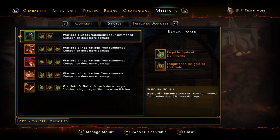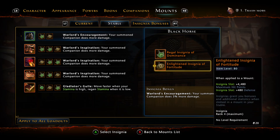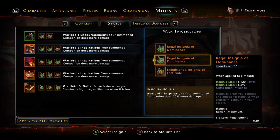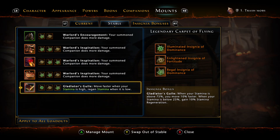I play with Dominance in Regal and Fortitude in the Enlightened slots, because as I said, Companion Influence matters — the more Companion Influence you have, the more damage your Xuna does. All Dominance and all Fortitude — we can't put a Dominance in certain slots.